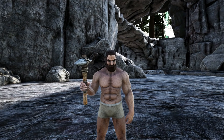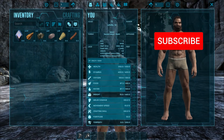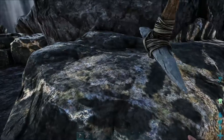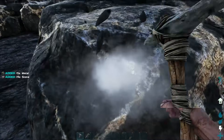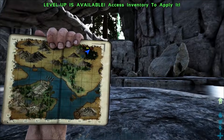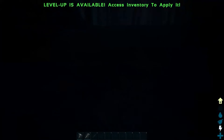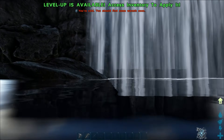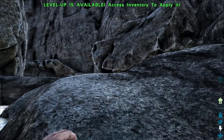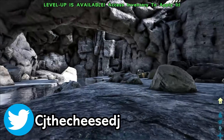What is up ladies and gentlemen, CJ the Cheese DJ here and we're back with another Ark modded episode. As you can see we are back down to being absolutely freaking naked again. We didn't have much luck - we just continuously kept dying, so I decided to come over to a different part of the map, all the way over here in this back corner. I'm actually thinking about building in the redwoods so we can build a treehouse where we'll be safe from the majority of things that can kill us in Primal Fear.